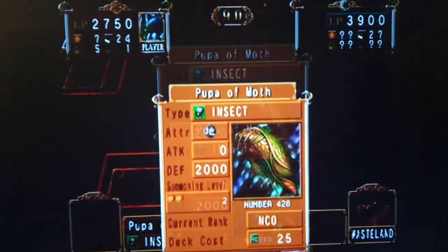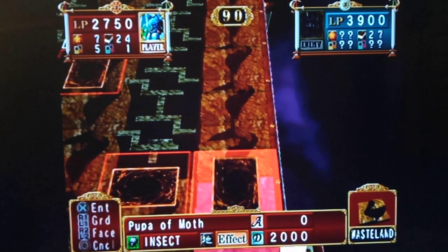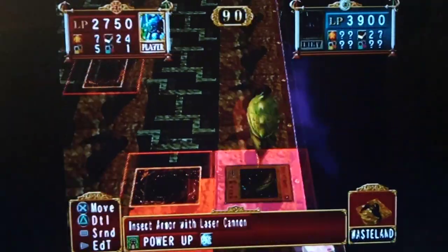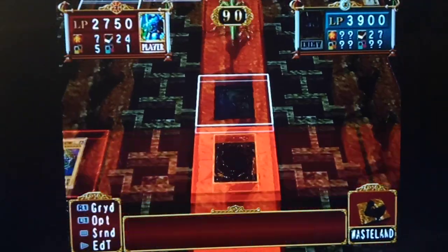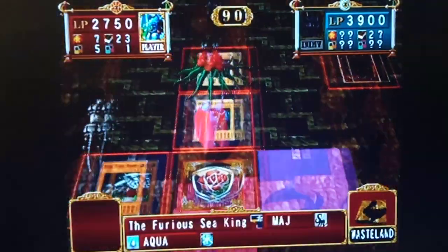And so now it transforms into this Poogum Moth. I can't move — its nature effect transforms into Perfectly Ultimate Great Moth if it survives the turn face-up. I'll keep you guys with me here just so I can show off Poogum, because I don't think I have something for this turn.